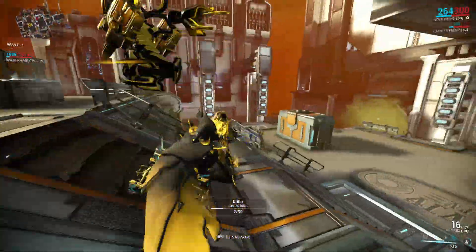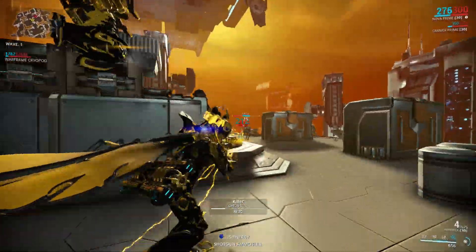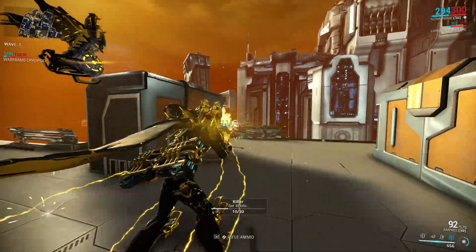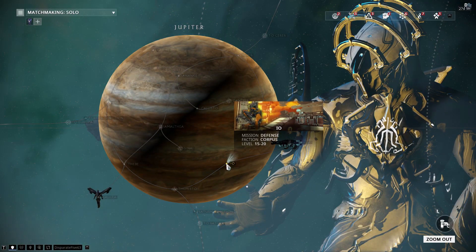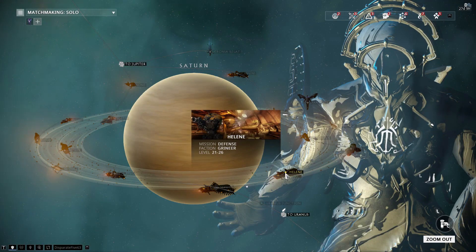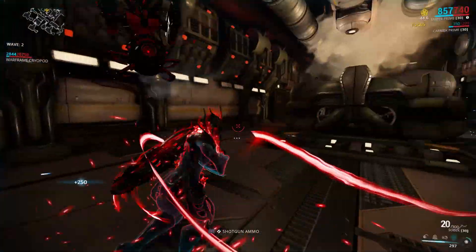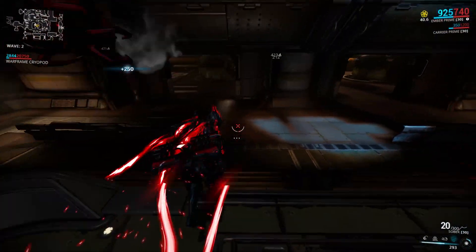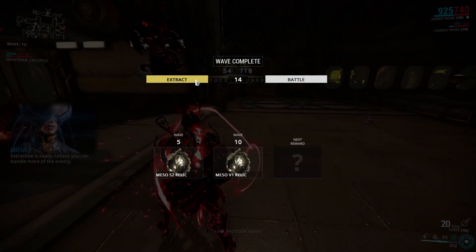Luckily, there are 3 defense missions that fit into this low-to-mid level tier and are really good for farming Meso relics. The first one is Io on Jupiter, the second one is Helen on Saturn, and the third one is Paimon on Europa. All 3 of these defense missions have the same reward table and they reward Meso relics on rotation A, which is waves 5 and 10.